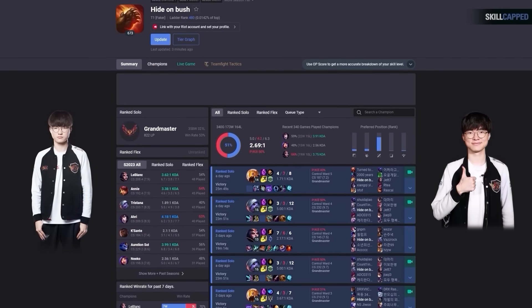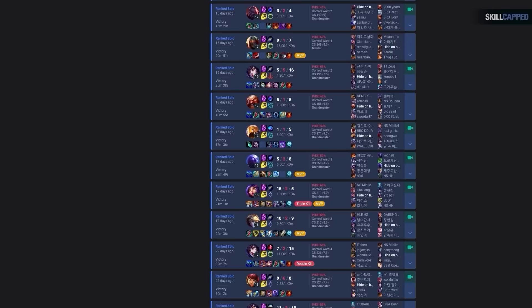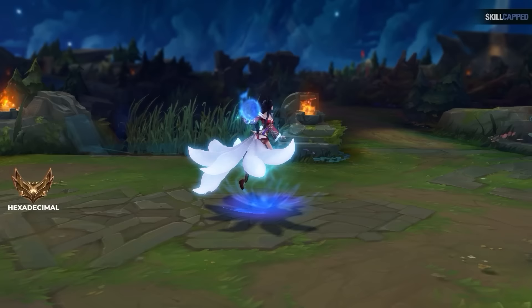I analyzed over 100 replays of Faker's games and discovered an insane ward strategy that he uses every single game to stomp ranked. I was then sent into the depraved depths of low elo, North American solo queue, to test this strategy to see if it works for us regular mortals.